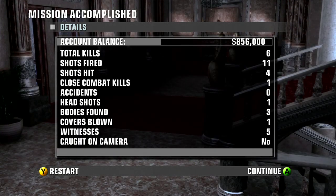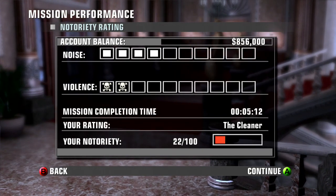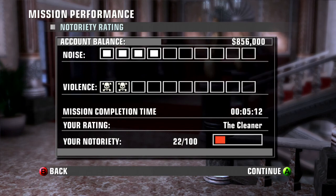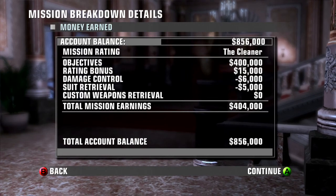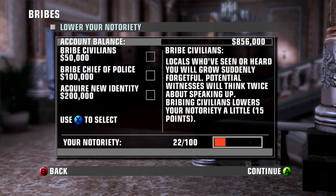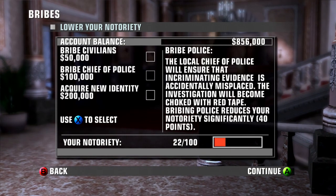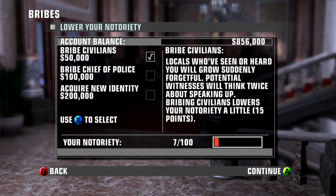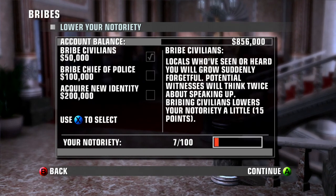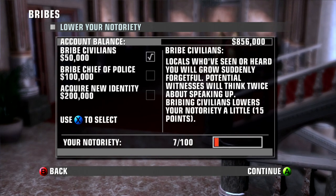Witnesses: five. We weren't caught on camera. We didn't even do that bad — the notoriety is only 22 out of 100, we got a cleaner rating, that's not too bad. We can bribe civilians and get it down a little bit. We should have probably done the chief of police — never mind, seven out of a hundred, still not that bad. If you enjoyed this episode please leave a like, if you want to see more then please subscribe, and until next time, stay awesome. Thank you.